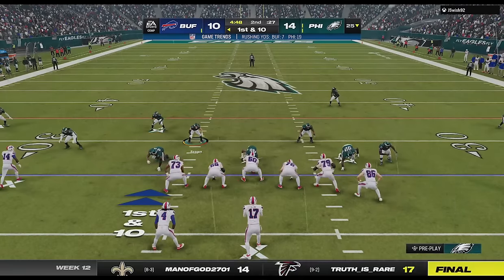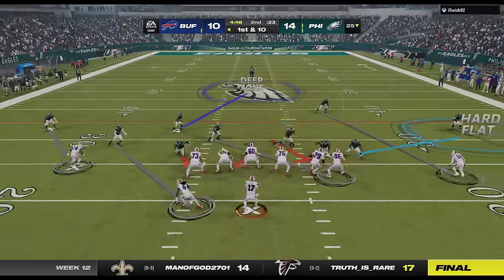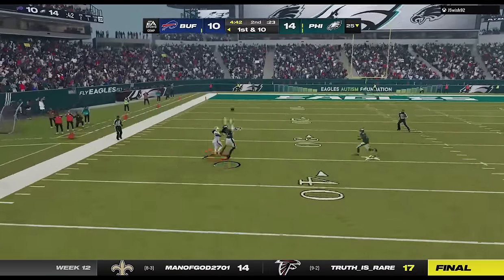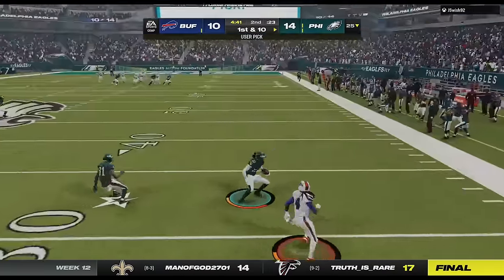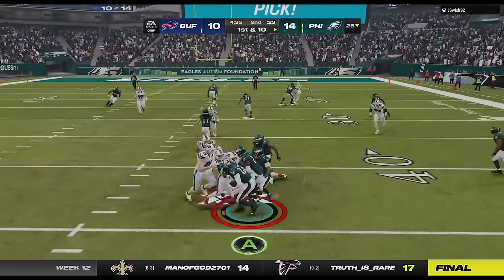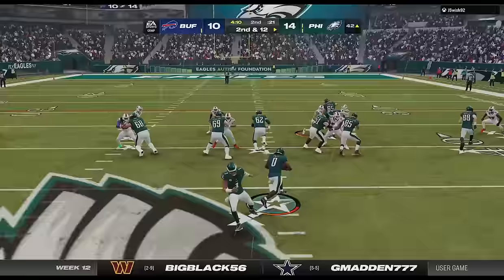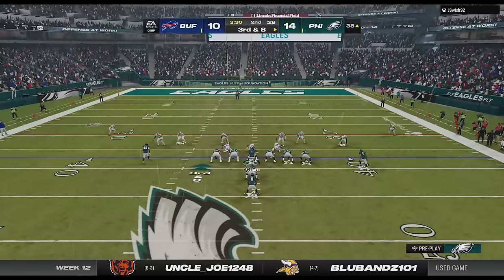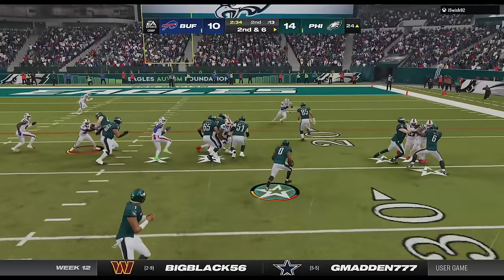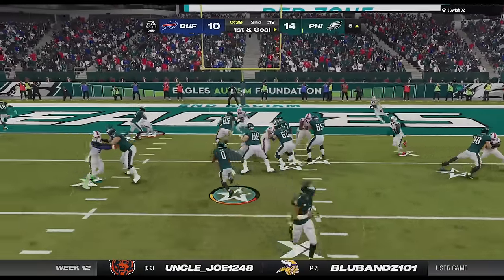Back on defense, I'm always careful not to overuse that blitz, so I try to mix up my defenses and hide my coverage, since my auto alignment is still set to base. But he sees it and tries to beat it with a wheel route — the only problem is that I have my 98-speed 6'2" Keeley Ringo in coverage, as we get the interception and a good return to get it to the 40-yard line. I run on the next play to get into range, before I dot the speed out route to just barely get the first, and then go right back to pounding the rock as Swift scores his 22nd touchdown of the season to take a two-possession lead close to half.